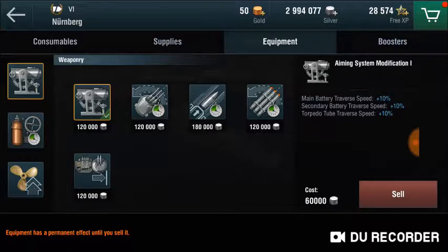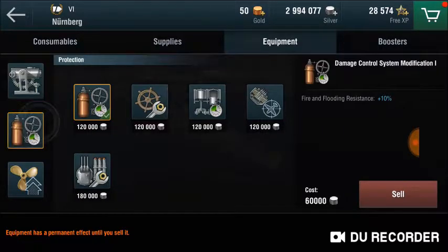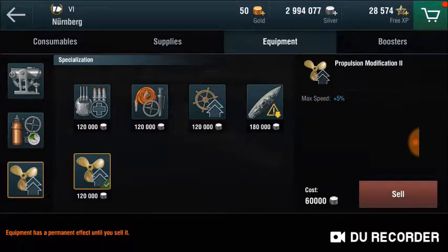Since cruisers and destroyers tend to have very low HP, we're going to choose Damage Control System Modification 1. It will reduce fire and flooding damage, which are pretty common in low to mid-tier battles. Finally, we're going to use Propulsion Modification — you want to reach your enemies and run away as fast as possible. It increases your max speed by about 5%, which works out to maybe 1 or 2 knots, but those knots can make the difference.